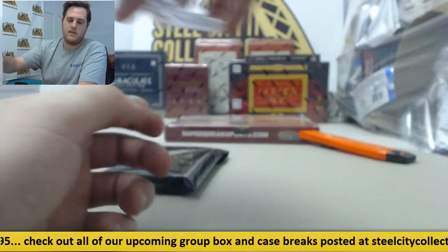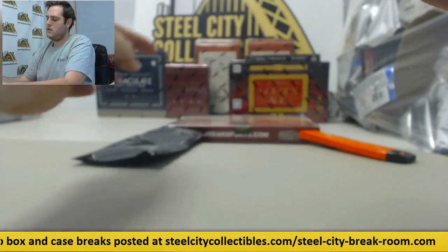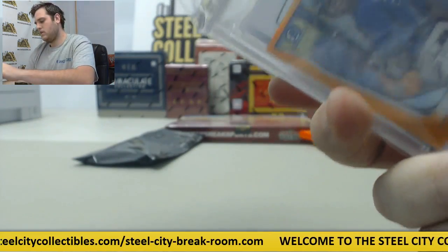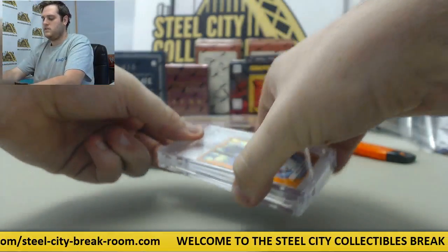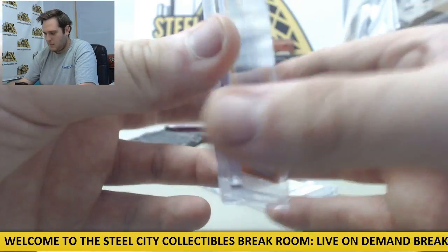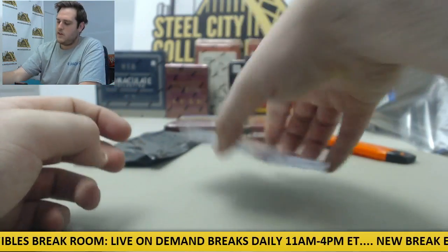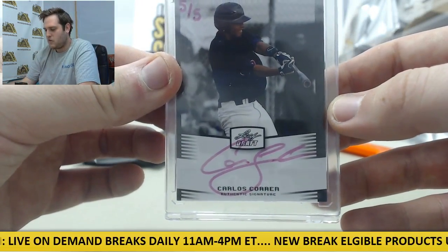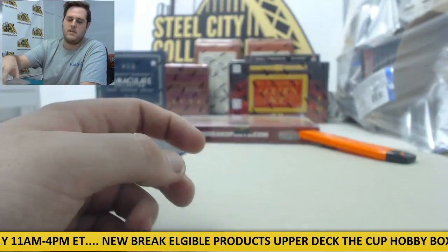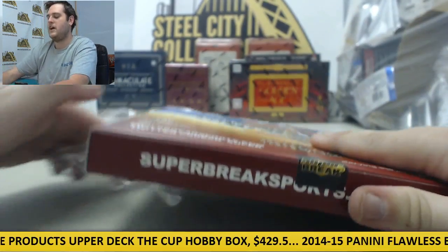Nice 1 of 20. And we got two in here. Starting off on the mini, Ariel Soriano for the Tampa Bay Devil Rays, number 2 of 10. And out of 5 — 5 of 5 — Carlos Correa, Leaf Draft, 5 of 5, Carlos Correa. Nice prospect right there. We got the 1 of 20 and the 5 of 5 — it's pretty cool, we always get the first or the last or something.